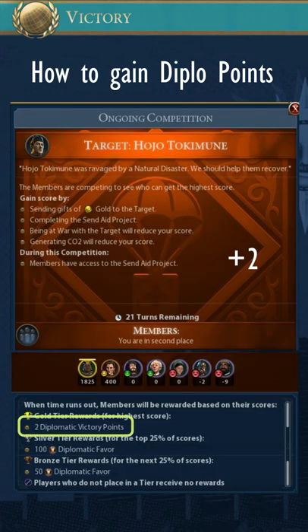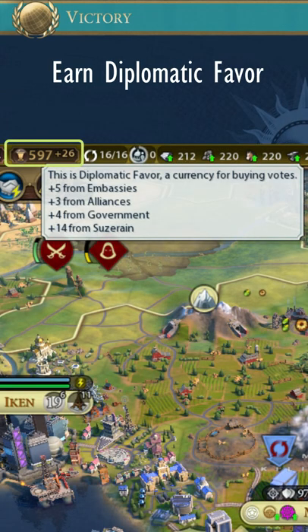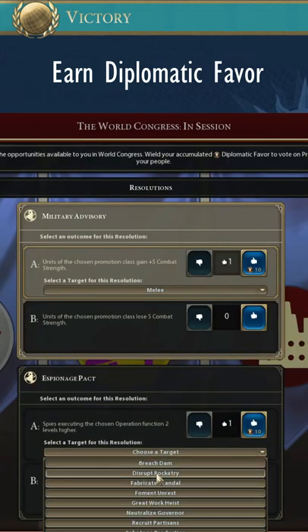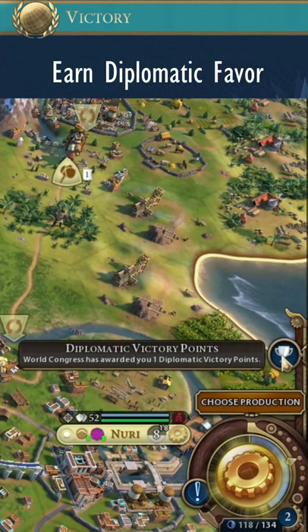Win gold tier rewards in competitions and emergencies, and win diplomatic victory resolutions. Additionally, you need to keep earning diplomatic favor throughout the game to purchase votes during World Congress sessions, so that you can gain plus one diplomatic point for each winning resolution you have voted for.